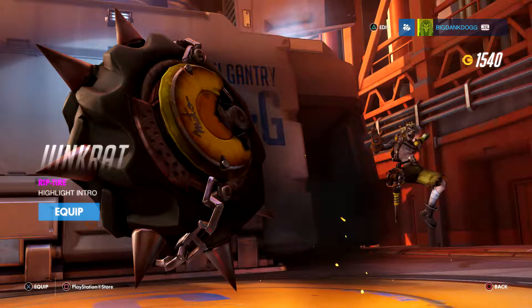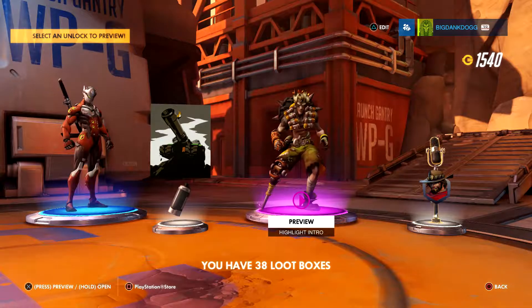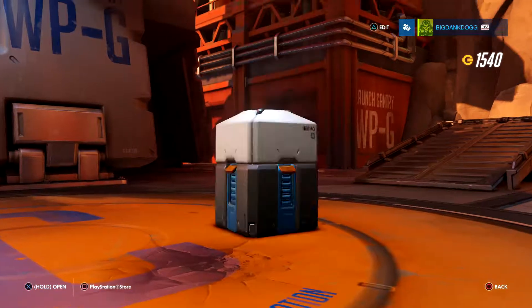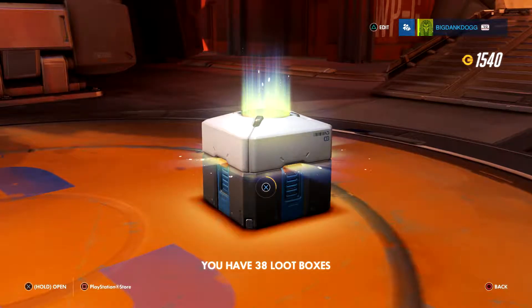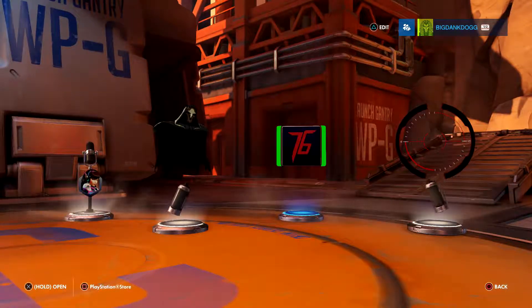Alright loot box six, we're rolling so far. One blue - the double-headed dragon spray is pretty cool, I'll go ahead and equip that. I don't mess with Hanzo too much. Sprays cool. Loot box seven: two blues.